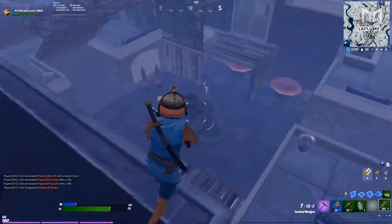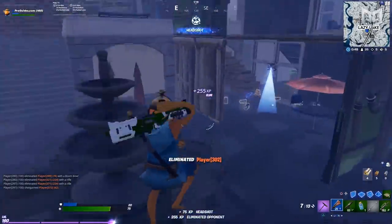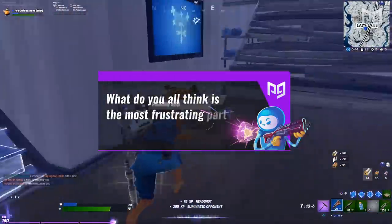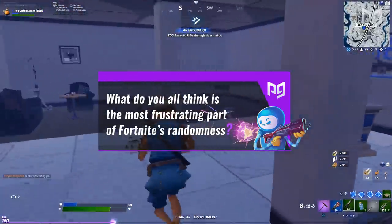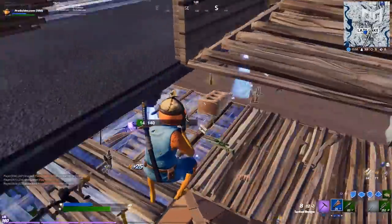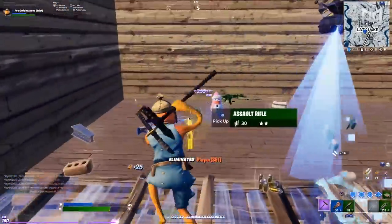Consistency is what it's all about. But I gotta ask for our question of the day: what do you think is the most frustrating part of Fortnite's randomness? As in unfortunate bloom, no heals, or far zones? For me, it's gotta be the lack of shields out of chests. Let me know what you think in the comments.